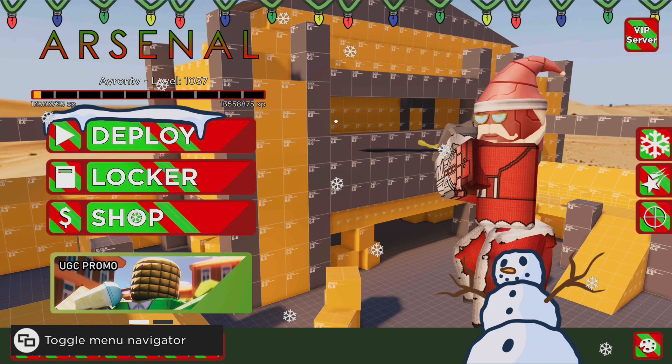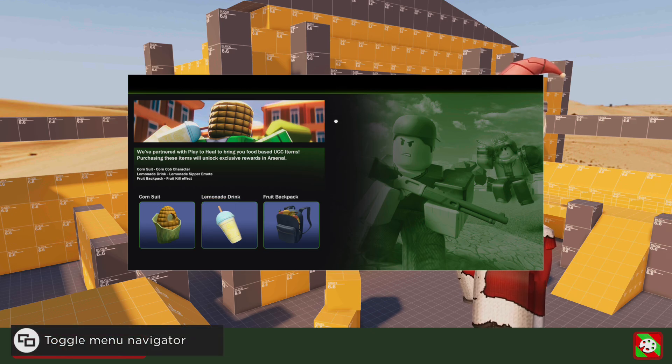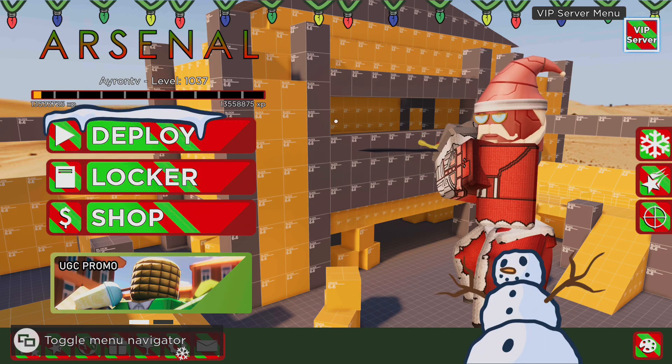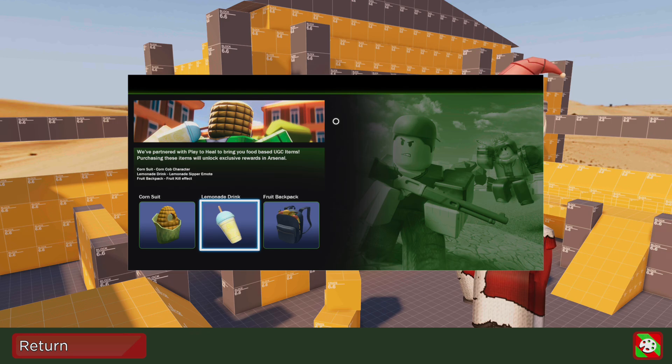There is a charity that most people know about that has been officially implemented in Arsenal, and I just want to make a video and spread the message around about the charity. For those who don't know, there is a group called Play2Heal that has three UGC avatar items and also gives in-game Arsenal items. Buying these items, your Robux will go to the charity.